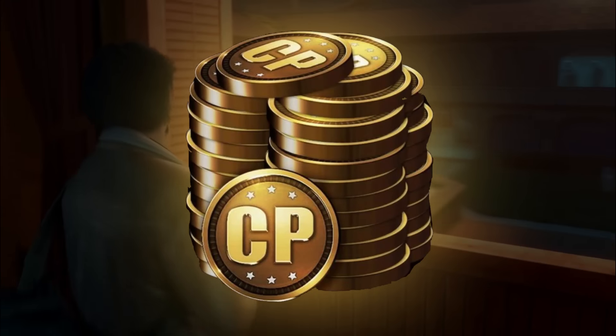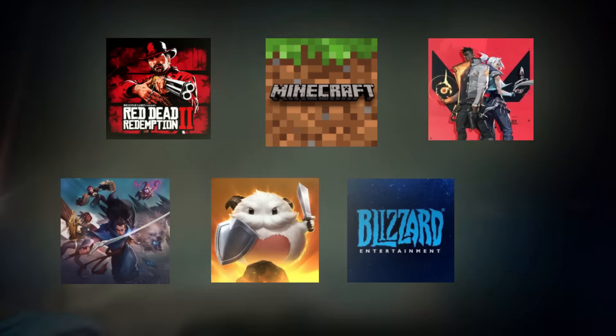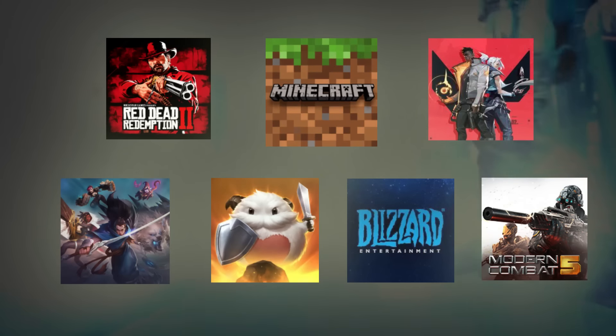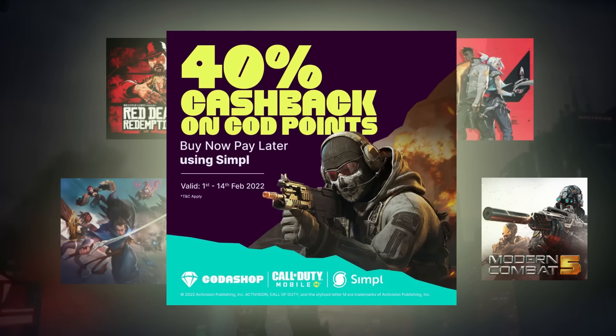You can buy CP in Call of Duty Mobile, or you can buy UC in PUBG Mobile, and many more different categories of in-game currencies for many different games. You can purchase any of these with a ton of amazing offers and some pretty exciting discounted prices.